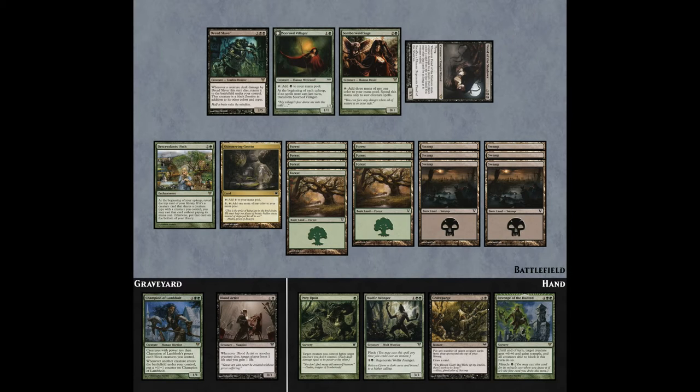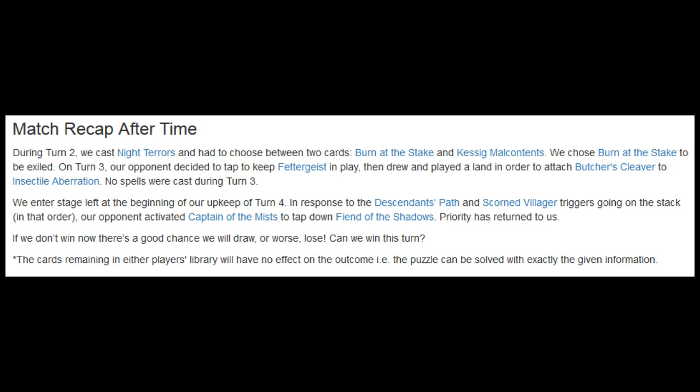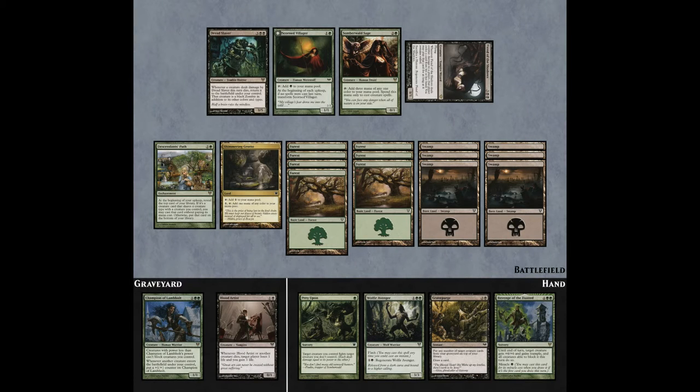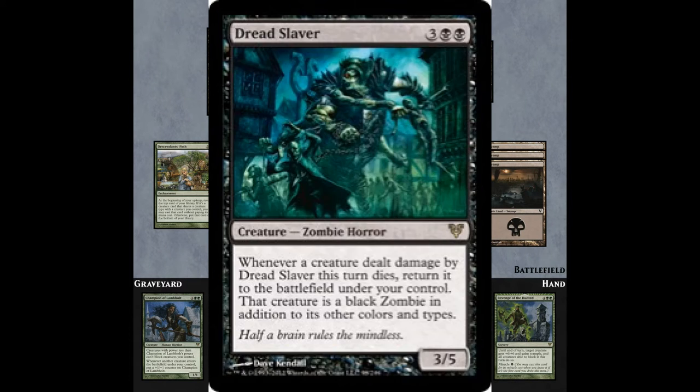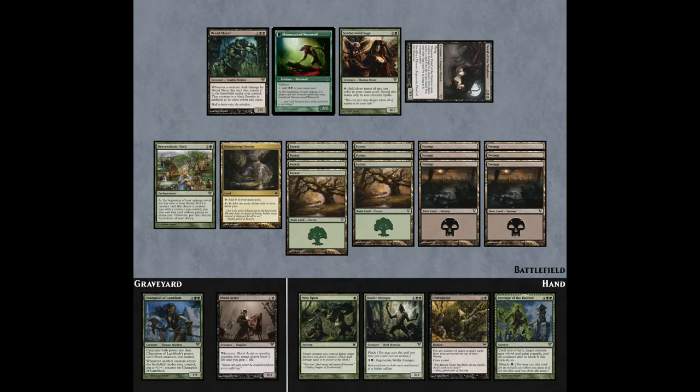In either case, they start out the same way. It's important to note that you are still in upkeep right now. The author notes that in response to Descendant's Path and Scorned Villager triggers going on the stack in that order, that's really consequential. That means that your Scorned Villager is going to transform first, and then Descendant's Path will resolve. When that happens, you will end up having a human, a druid, a werewolf, a zombie, and a horror all together on the field.